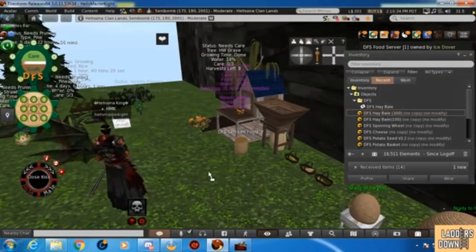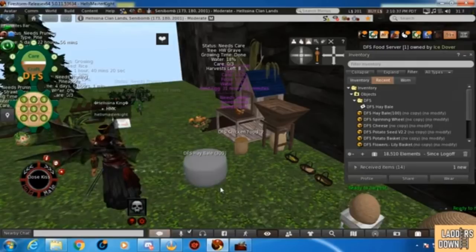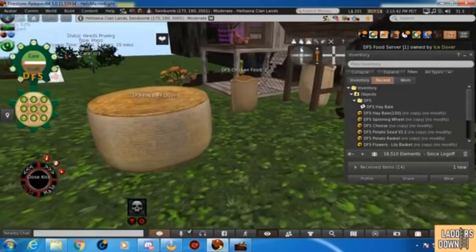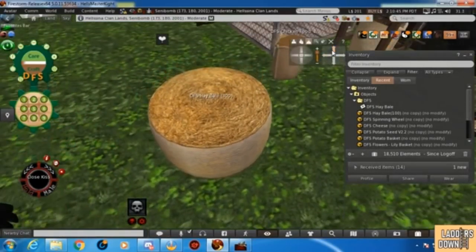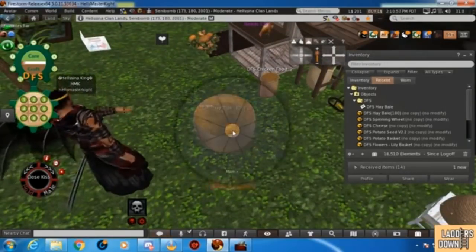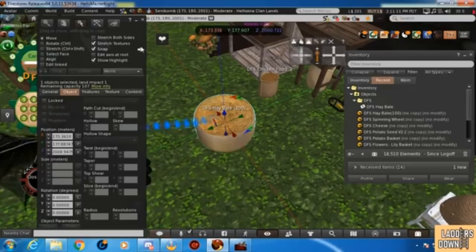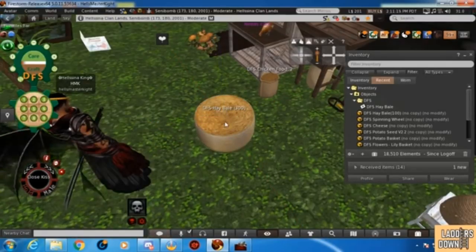Here's the new 300 — we've accepted it, we're going to rez it out. There we go — it's a round bale. If you notice, it will say 300. It looks like a proper round hay bale — this is what you'd find on your local farm. Now it looks like it's been wrapped in some plastic cloth. If we look at the edit, you can see the land impact is one. This is extremely important, and this is what Ice Dover understands: good quality products, low land impact.